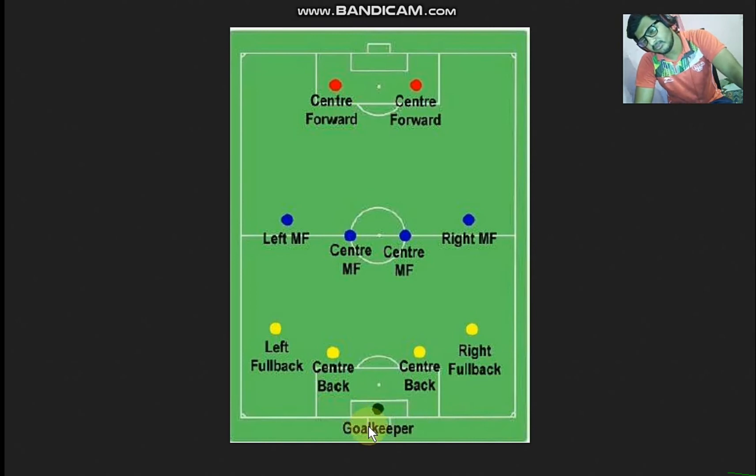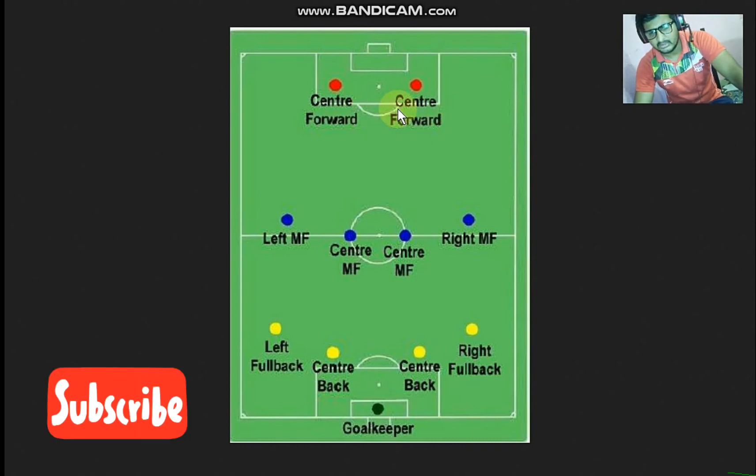The goalkeeper's position is in the D box. One team has 11 players. There are 2 center backs, a right back, a left back, a right midfielder, a center midfielder, a left midfielder, and a center forward. You have different positions and you have a captain.